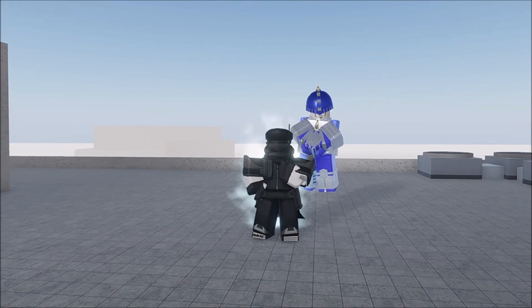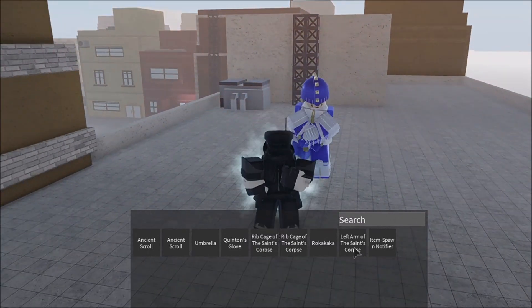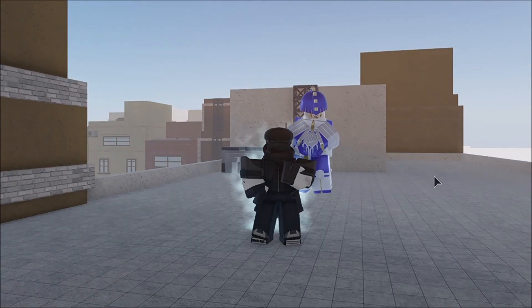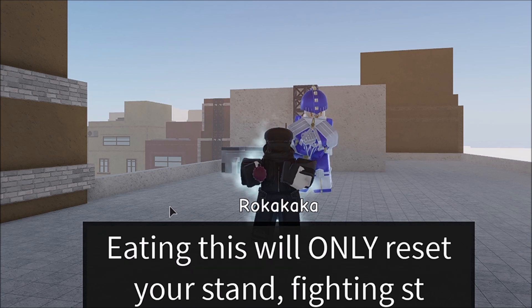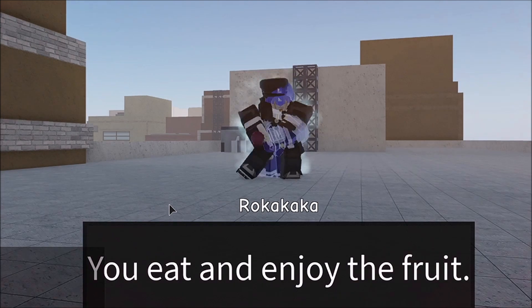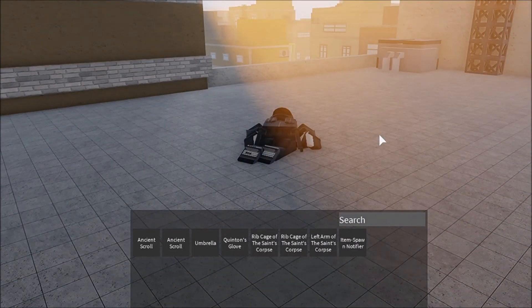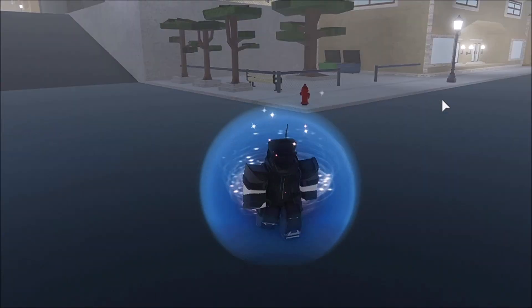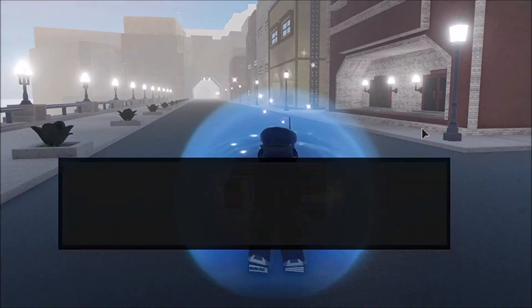Hello, this video is for YBA devs who can fix this problem. There is a glitch going around where you can take a Rokaka, and if you eat it and then reset right after, it stays in your inventory. I only have one Rokaka in my inventory — if you eat it and then reset, it's still there. That's the glitch.